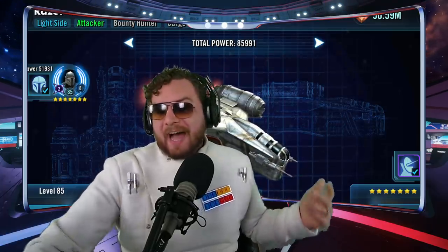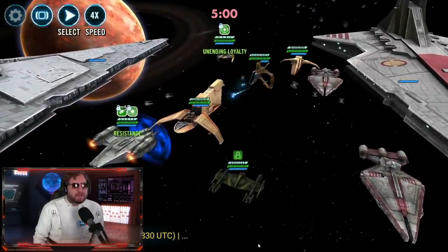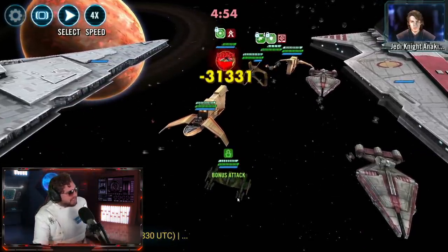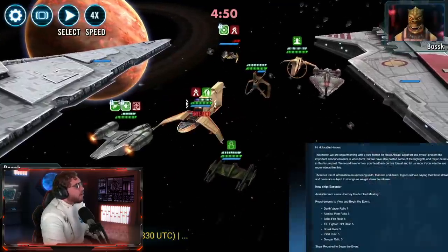Long story short with this guy: not much of a material difference from 5-stars to 7-stars, but obviously needed to get the Executor. It's a little bit harder, a bit more durable, and I think it's gonna have a much bigger, more important role in the future of ships with the addition of the Executor. On that bombshell, let's start our conversation off with that.